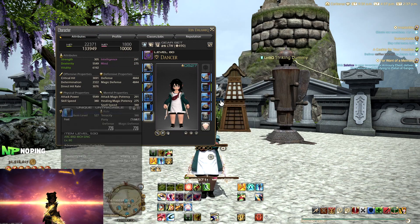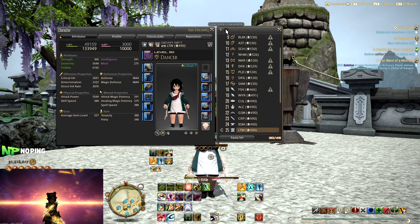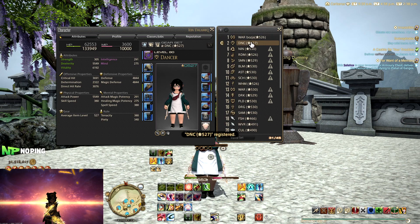Once you've got this going and have the gear equipped that you want to save, you click on the gear set list over here and then go to create a new gear set. Once you do this, as you can see, I now have my dancer saved in a gear set.